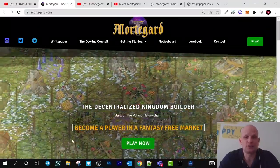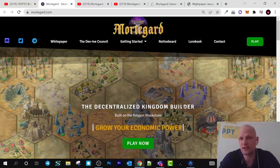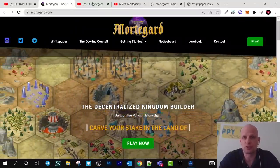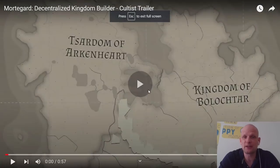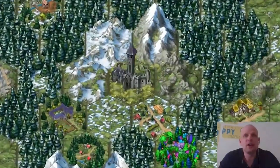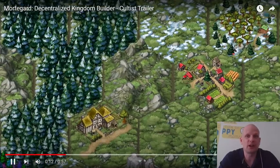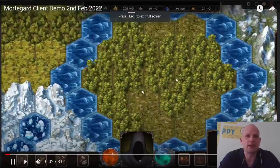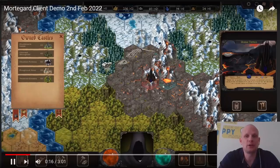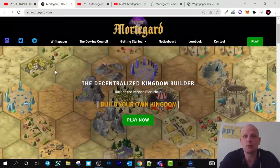This is a game. As you can see, it's a decentralized kingdom builder where you can build your own kingdoms, make profits, earn resources, and this is built on the Polygon network. Let's go step by step, but before I jump in I would like to show you some videos. Here is one trailer video showcasing how this game looks from the inside. I will leave all links in the description. And here is the gameplay itself, how it looks, how you can acquire land, how you can build, get resources and earn. As you can see, this is the interface from the inside.